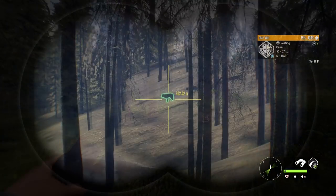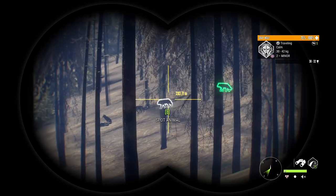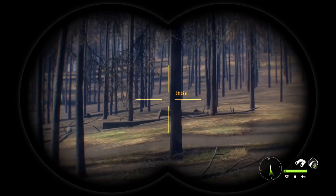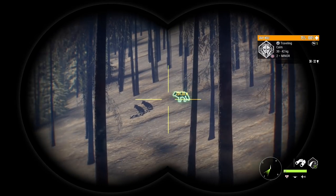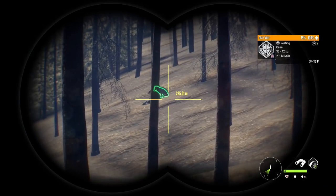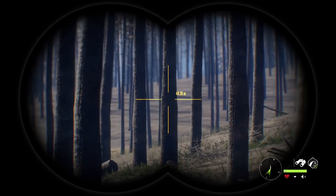We got some more wolves right here — a level six, a four, another six, a six, and a two. The highest level ones are these level sixes. I'm going to try and get them to attack. I'm not sure if they will since the highest level is a six, but in the last video on the gray wolves we did have a pack with a level six attack us. I really don't know what factors into whether they attack or not — I could have sworn you needed a seven, eight, or nine in the pack.